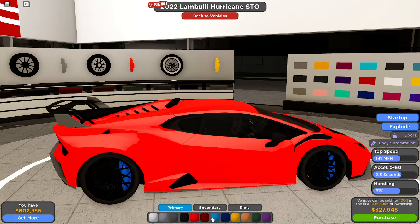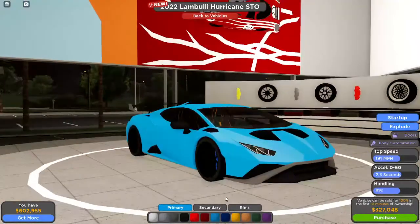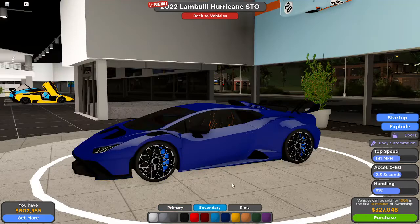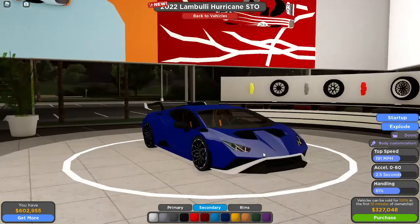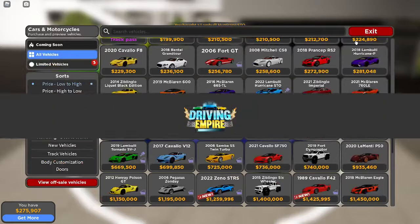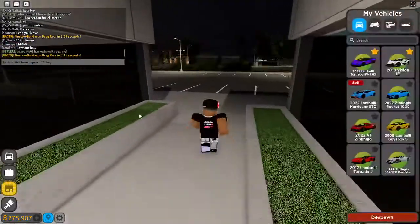We're also going to put the primary color as dead blue, with the rims in this color. I'll pick this to be the dark color, and let's put this to be dark as well. This can just be black — or we can make it gray, like it is. That looks nice. I would buy this right now — I'm actually going to buy it and add some things. I'm going to test this stock so you guys can know what it looks like stock.